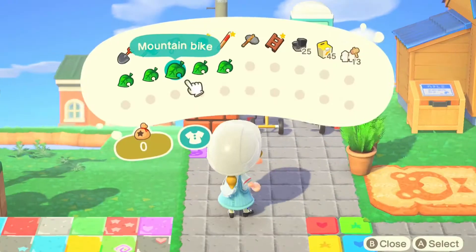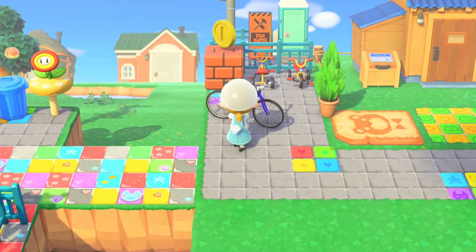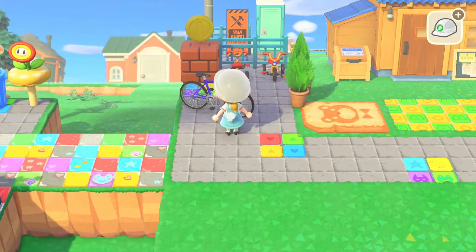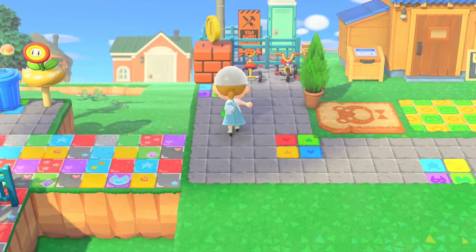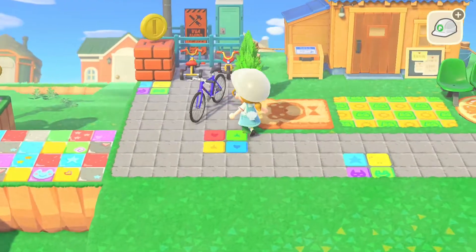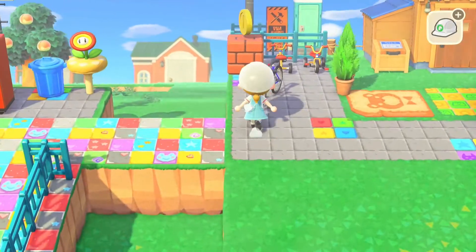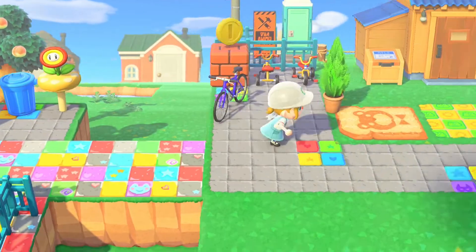This mountain bike I really did want to include, because if Timmy and Tommy have ridden their tricycles then maybe one of your bigger villagers or even your own character could have ridden their bike up here. I was just trying to figure out where I could put it so it would look good, and I eventually settled on this area right here, just tucked away into the side.